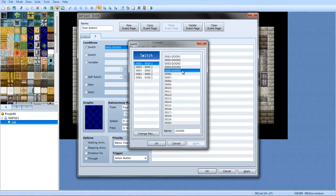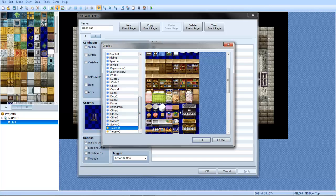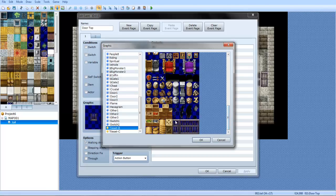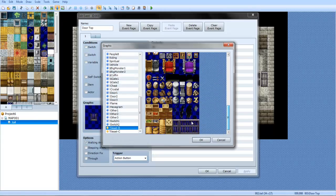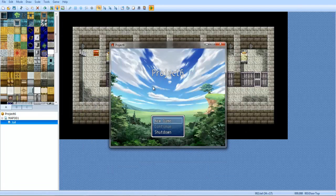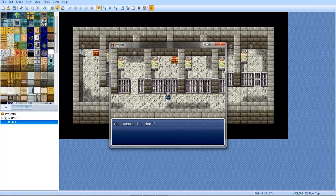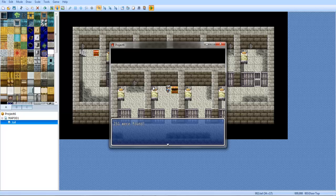We're gonna change the graphics too for the other things. I didn't select the right one. Man, I'm all kinds of messed up here today. Alright, going to this one, set this one here. 'You don't have the key.' Now I have the key. I use the key. 'You open the door.' You open the door, you open the door, you open the door, you open the door.